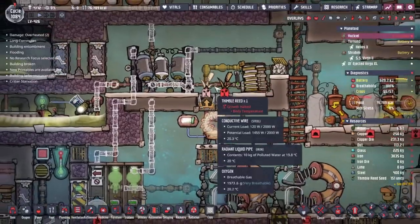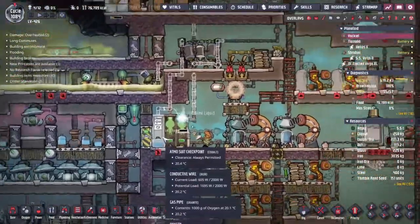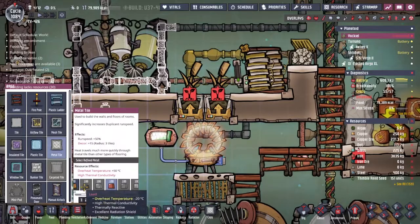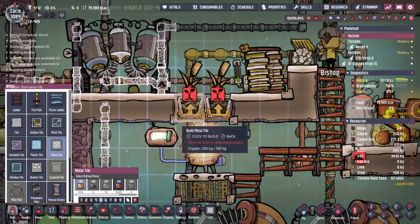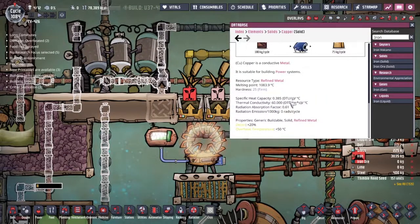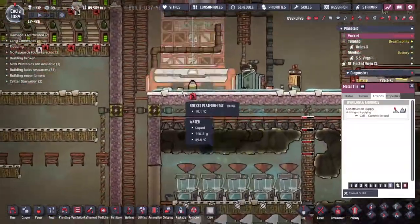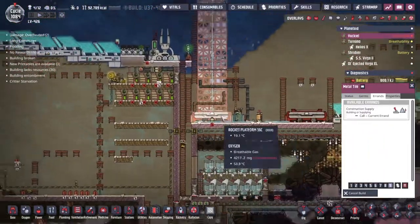At the ever-growing emergency - there are our thimble reeds that are not growing. We're starting to run out of atmospheric suits all over Yaquil, our main asteroid here. I think what I'm going to do to try and combat it - I've already put down a space heater. I'm also going to put a metal tile down. They both have ridiculous thermal conductivity. I'm going to go with copper because it's the rarer metal. Thermal conductivity of copper is 60 and for iron it's 55 - okay, I made a good choice.